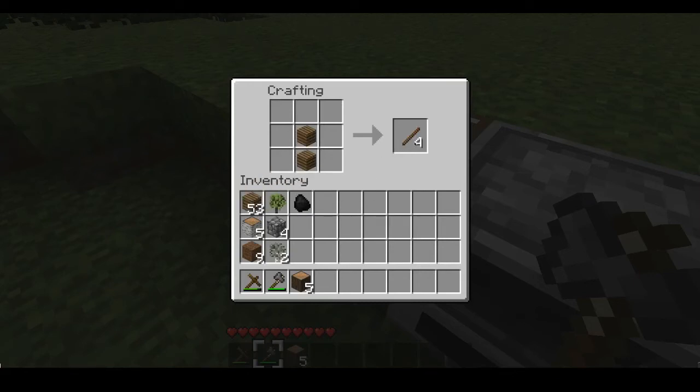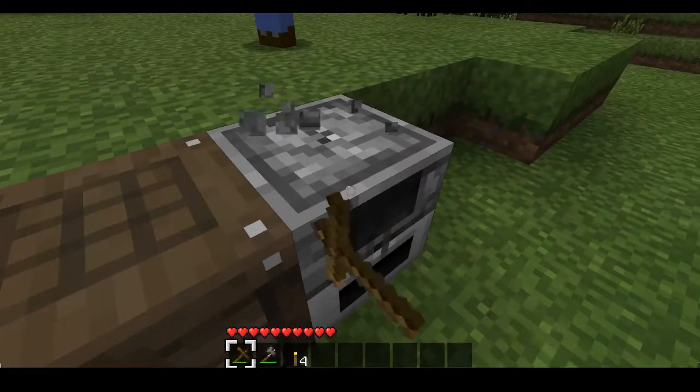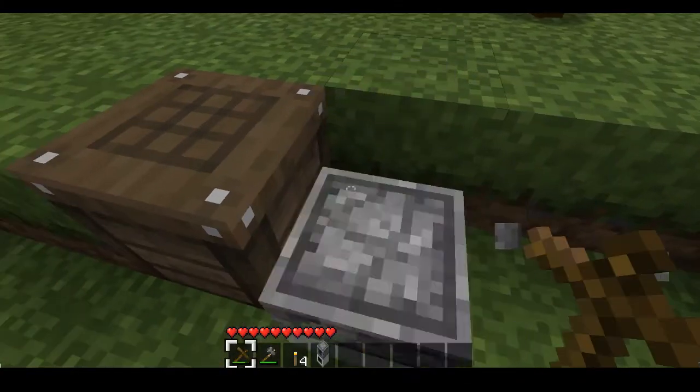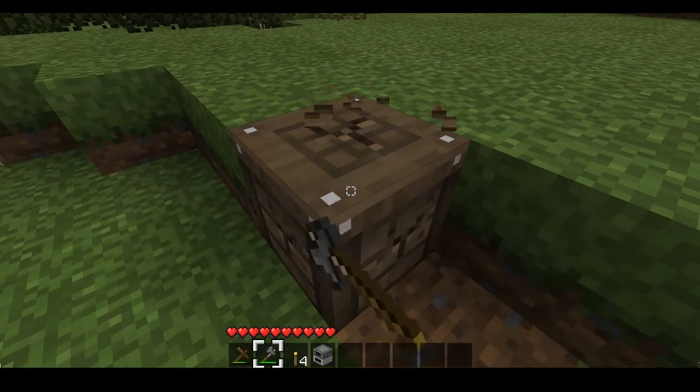I don't know a lot about the adventure part yet. They're going to put Minecraft into two modes — a survival one and a creative world. I think they're also going to have two new difficulties. One is hardcore, so it's iron-man style — if you die once you're gone for good. And I think the other one is realistic, where there's a hunger bar.